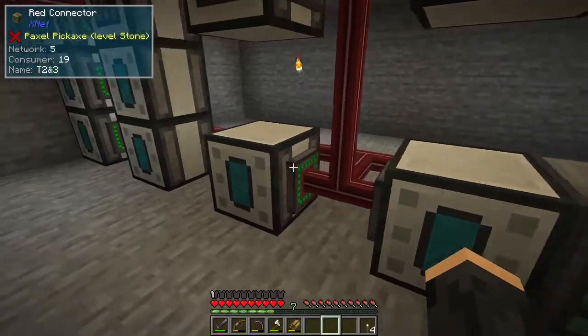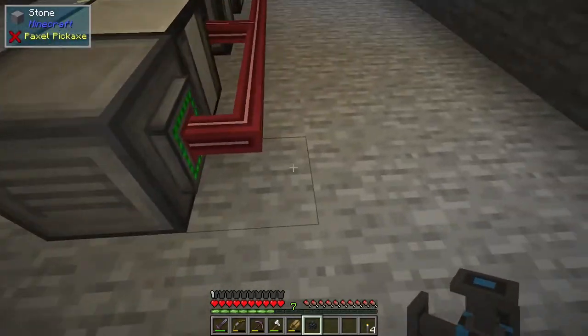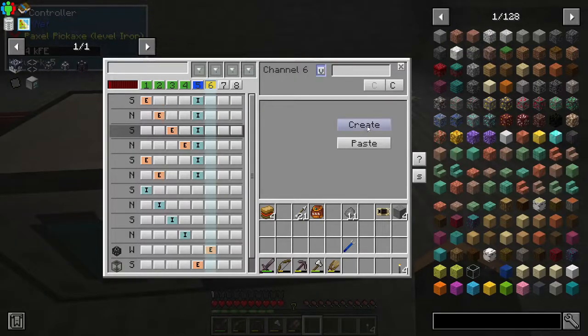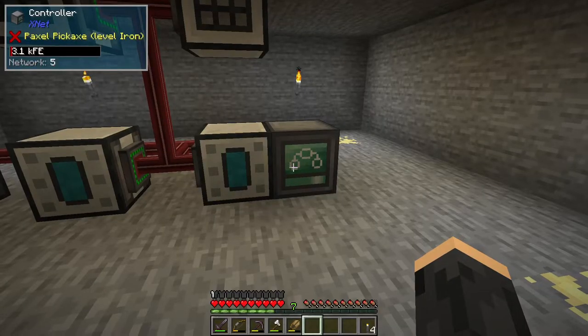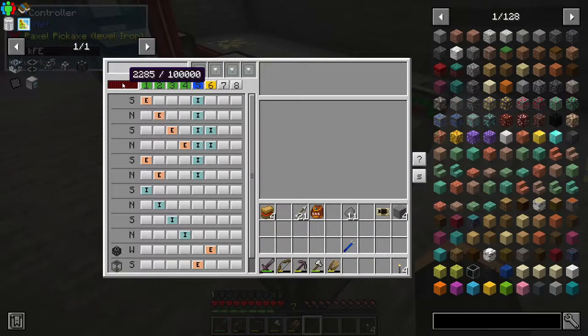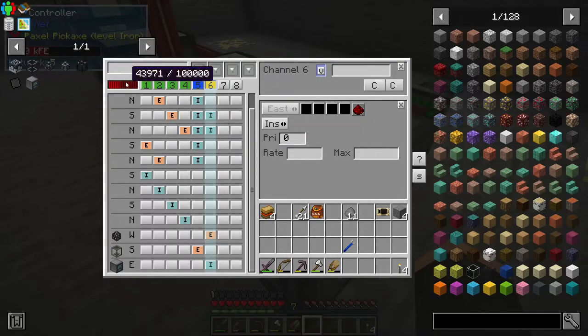Finally, this, this, and this all need power. You could put a flux point on all of them, but XNet can do power too. Create a new channel, this time for energy. Extract from there and then insert into each machine. Now they're getting energy. Important note from future me: I realised I was about to say this is working, but it was using more energy than I could give it. You have to press this button and insert energy into the controller as well — it is part of the network. Once you do that, you're getting energy again.